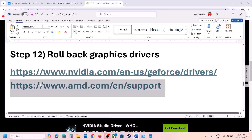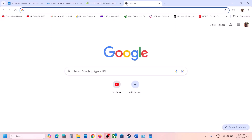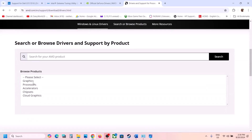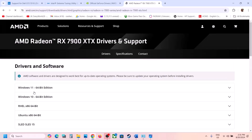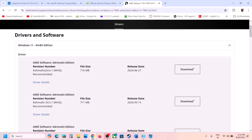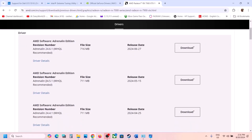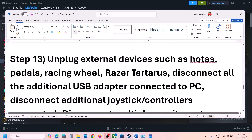For AMD cards, first uninstall the current graphics driver, restart your computer, then go to the AMD website, go to Graphics, select your graphics card, click Submit, and click Previous Driver. Choose your OS. The latest is 24.6.1 — if that's not working try 24.5.1 or 24.4.1, which has worked for many users. Install the older version, restart, and launch the game.